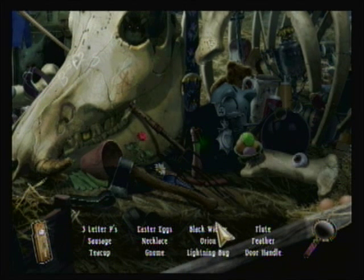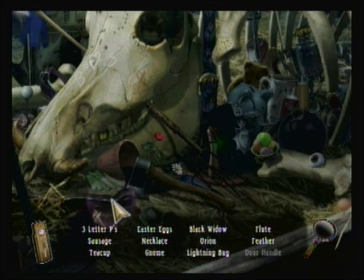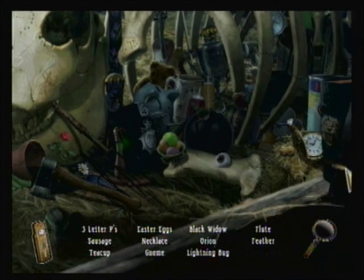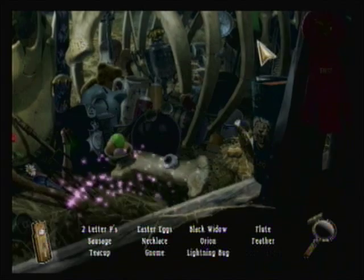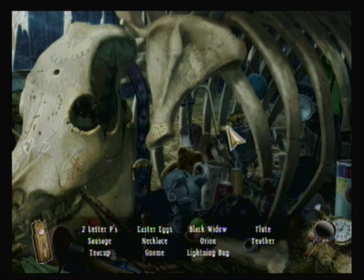Black Widow, a lightning bug, a flute, a feather, and a door handle. Yeah, there's a little what looks like a push pin right here, maybe a thumb tack. That's the door handle — hopefully we get to inventory that one. It's just that we hadn't been here before. There's a letter P. I don't think they've ever given us multiple items before. There's like a gold pig or a bear.